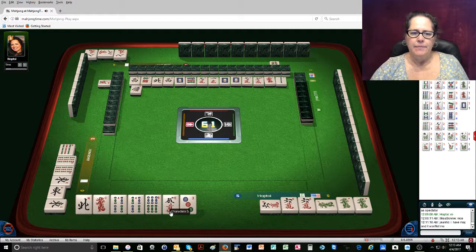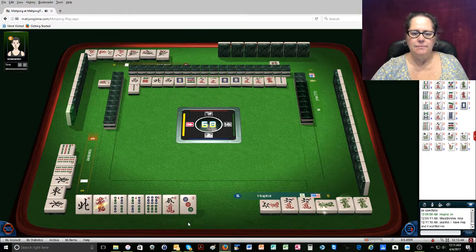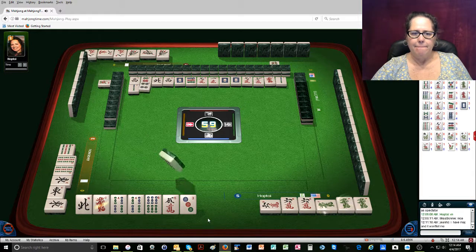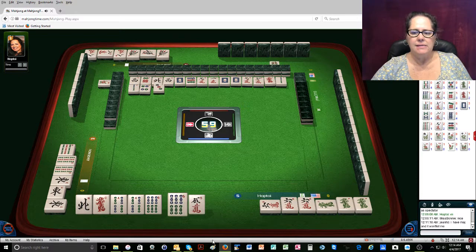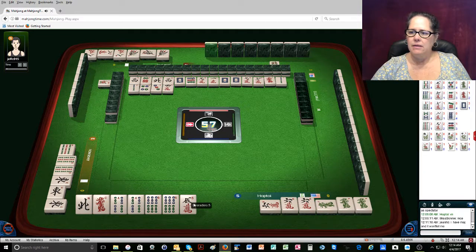One bamboo. Pung. Two bamboos. Four dots. Three dots. So we have one set here, one set here. This we can pung, this we can pung. Four characters. And then we can be left with a pair here.